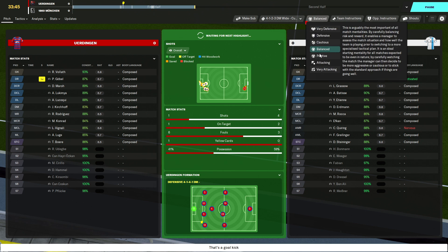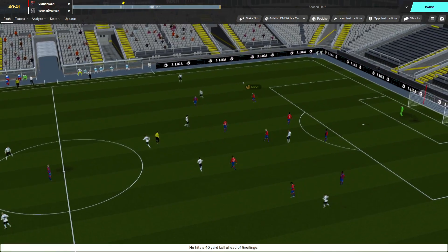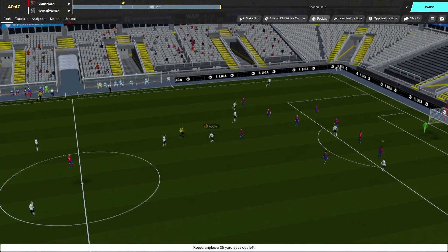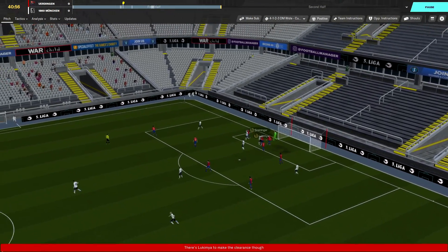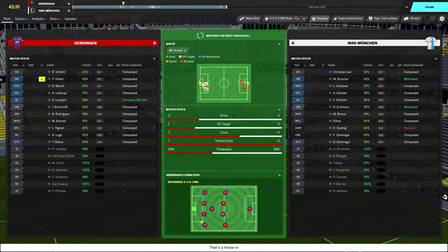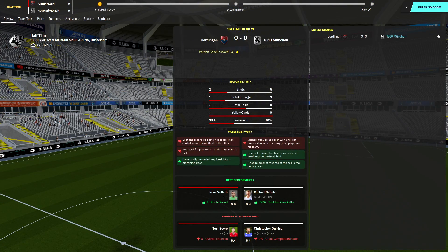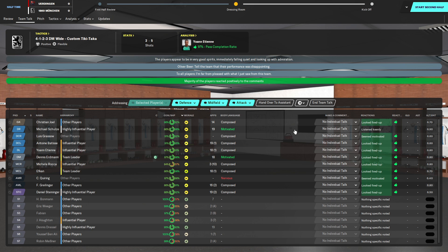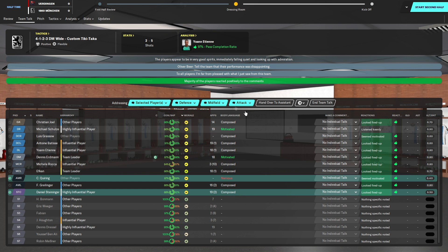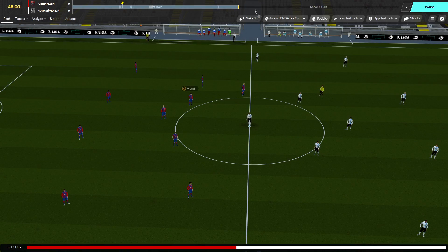We're going to go a bit more positive for the final 10 minutes of this half - we need to get a goal. Greeliger and Etienne are playing well on that side; he finds Etienne again. Greeliger picks it up and somehow it hits the post, deflects into the 6-yard box and we don't get it in the back of the net. That's exactly why I shoved someone into the second team. I'm aggressively setting the team talk - far from pleased.